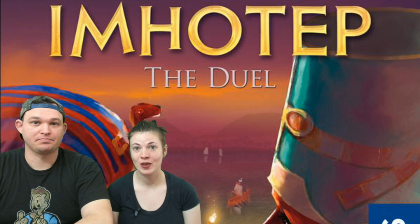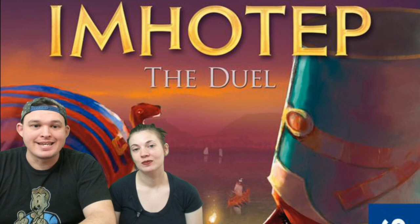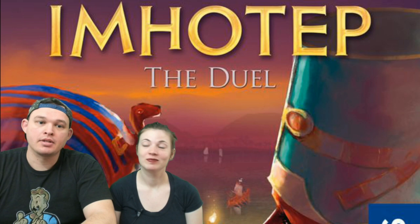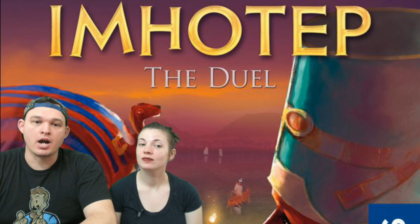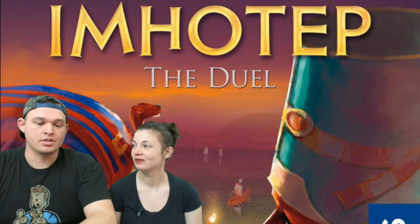The basic premise of Imhotep: The Duel is that you're playing the roles of Nefertiti and Akhenaten, one of the most popular royal couples of ancient Egypt. You're going to place your meeples tactically to unload the most valuable tokens from six boats. Little by little, you're going to build four monuments to gain as many points as possible and win the duel. This uses a grid-based system that we will show you how to play.